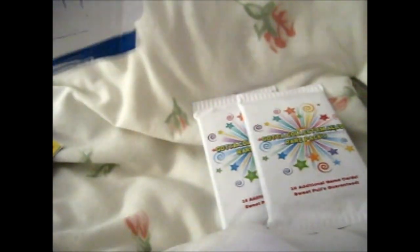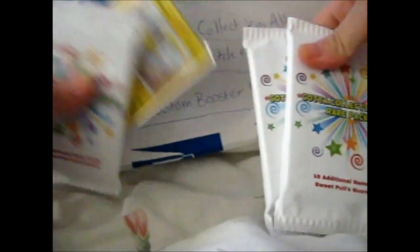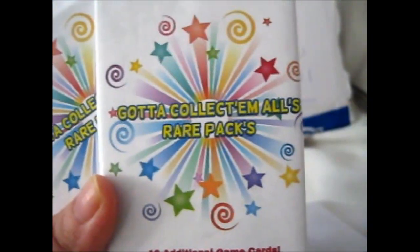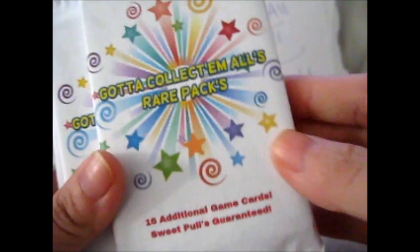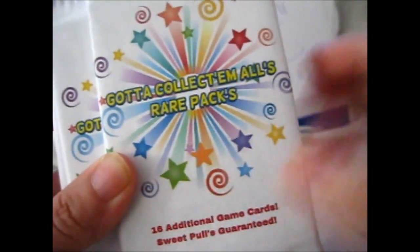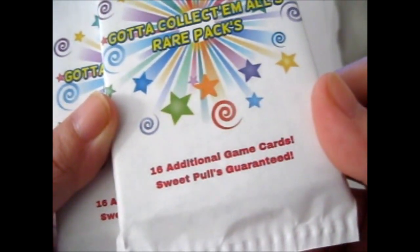So let's keep this in the background — not that you can read it. There, you can read it now. So here we have three packs. Gotta collect those rare packs. It has this very nice design — more centered. It's very nice and simple. Colorful, rainbow-like. Sixteen additional game cards. Sweet — Poles, Ganondi. Select here at the back. Contents: five reverse rares, five standard rare holographics.